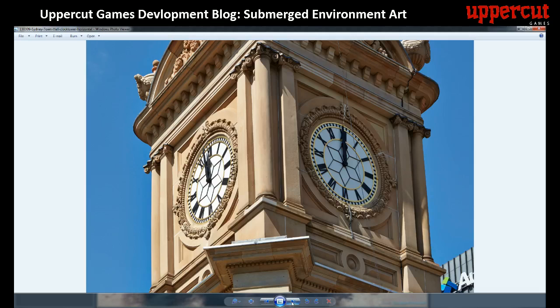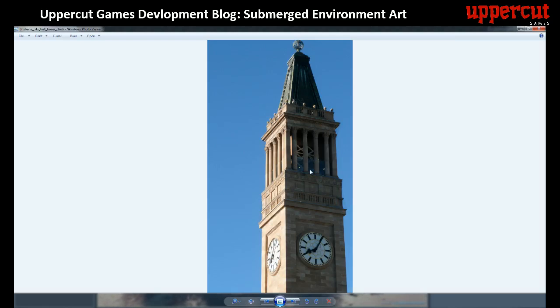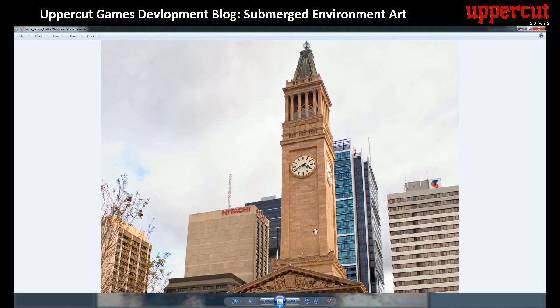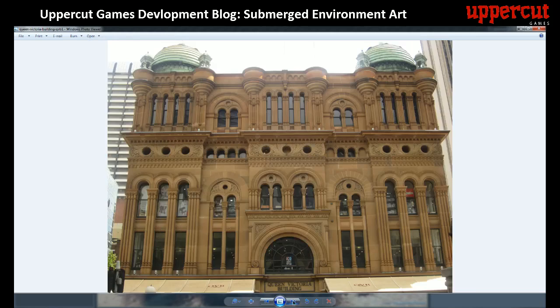These are all different architecture from Sydney or Brisbane here in Australia. This is a close-up of the actual clock section on the Sydney Town Hall, and that's the overall building. We didn't want anything this intricate — we really wanted to feature the tower itself, with the rest of the building basically underwater since our world is flooded. Something we really liked about this building in particular was the columns at the top and the open section, plus the clock face inset into the wall. The good thing about making a game is you can mix and match pieces of architecture and use this as inspiration to come up with your own interpretation.